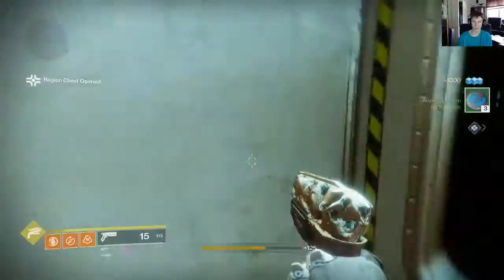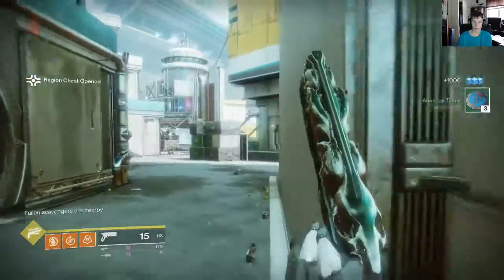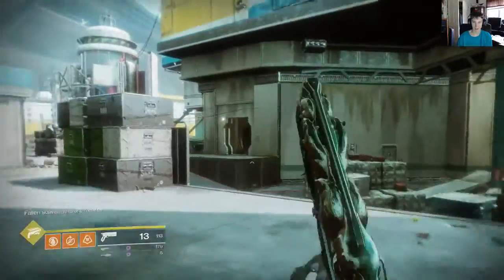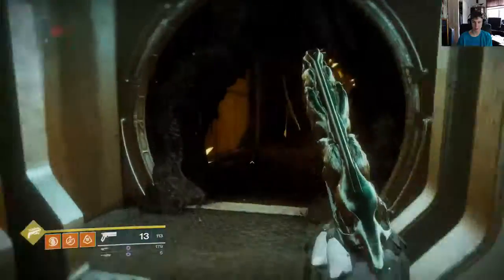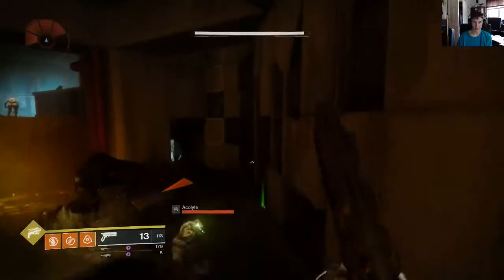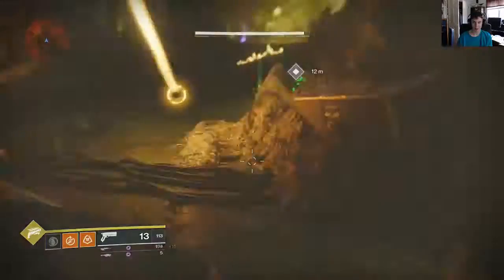So after that, we're going to come out the store, come off to the right, and we're going to sprint right for that door right in front of us. It's nice because all of these are pretty much right in a straight line. So after you come in through the store, you're going to hug the right wall and ignore all the ads, because you don't got to deal with them.